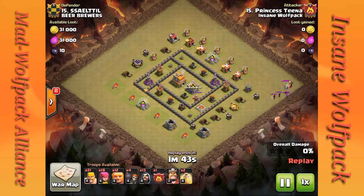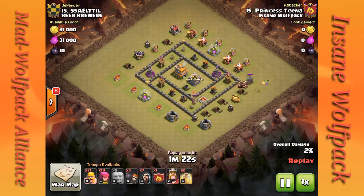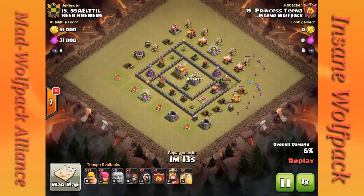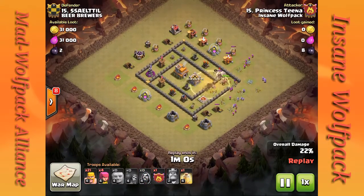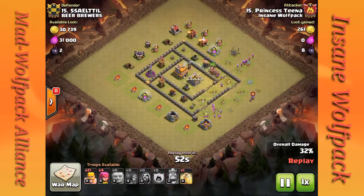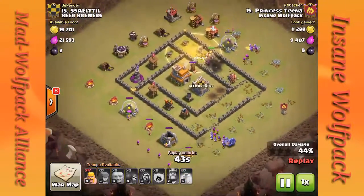She surrounds the CC with wizards — CC goes down. Then she drops all the giants, pops open the wall with a wall breaker, tries to open up another section. The archers are cleaning out some outside buildings, the barbarian king goes into the core, with a couple more wall breakers to open up that inside wall. They're just taking their time cleaning out — giants are doing their tanking job — and then the bowlers get dropped.